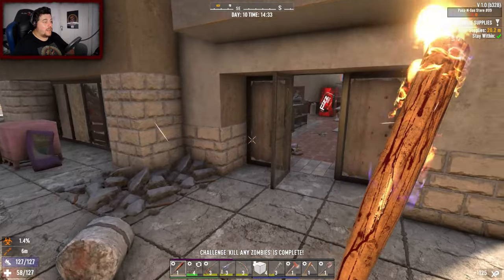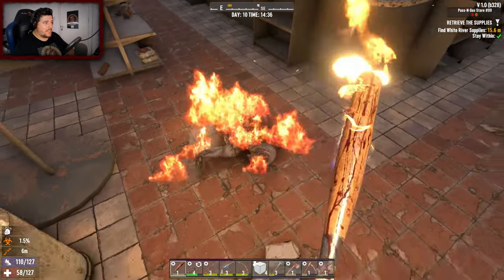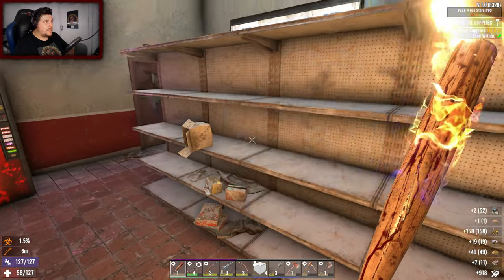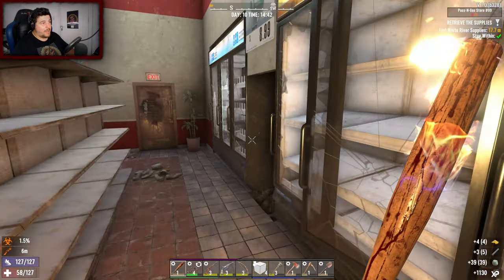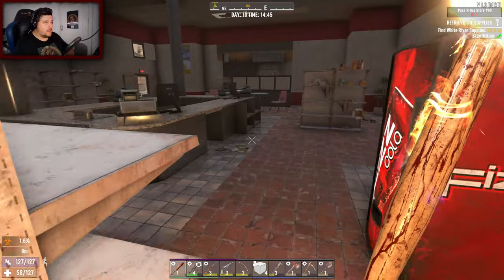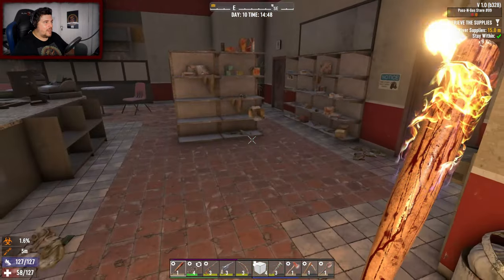Kill any zombie is complete. I hate not being able to power attack - it hurts your arm even more. We've only got six minutes left. That screamer horde - I'm sorry I keep mentioning it, but that was absolutely crazy. That's the next room. I don't really have much money on me. Am I thirsty? Yeah a little bit - we'll save the money.